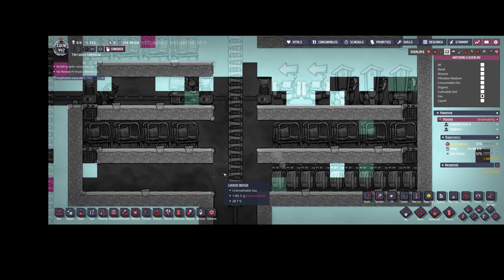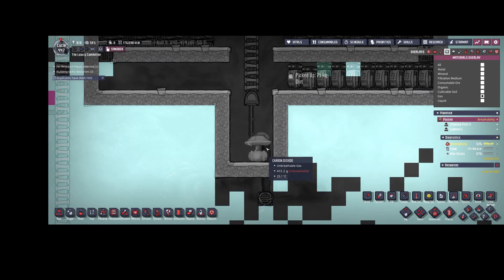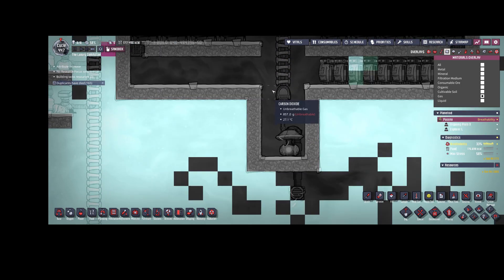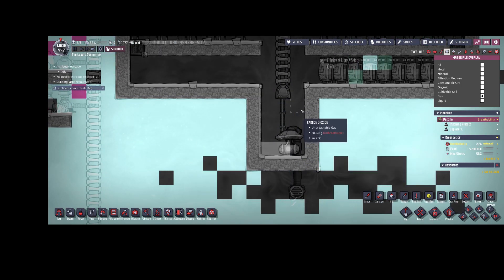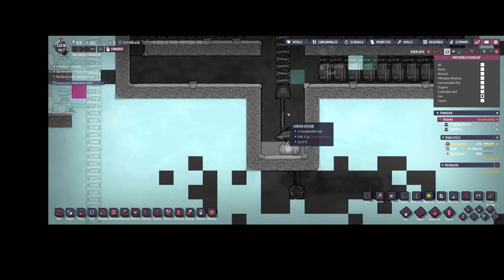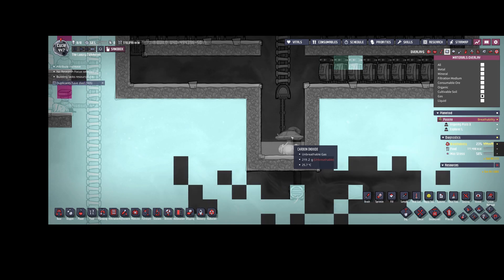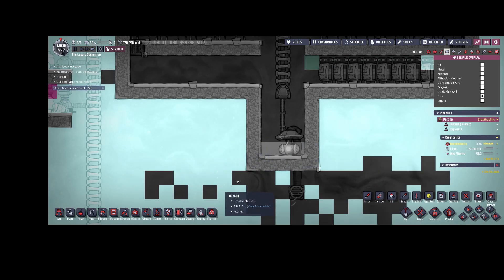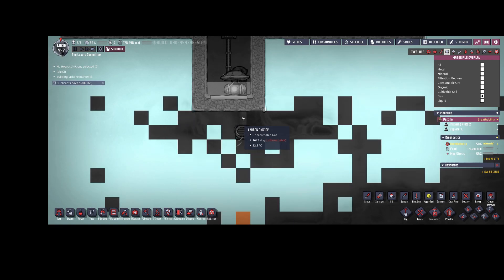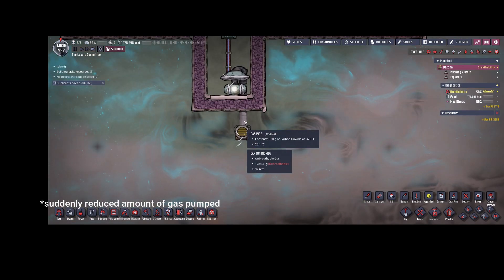The gas pump will automatically stop once any other gas is detected, so that's a very clean method. This gas pump also acts as a kind of filter because there will never be any gas other than carbon dioxide entering the pipes.